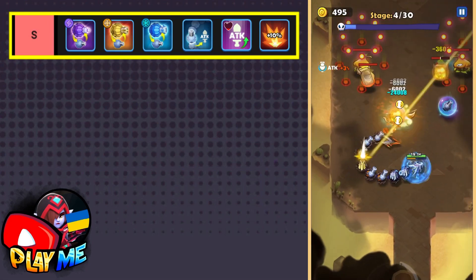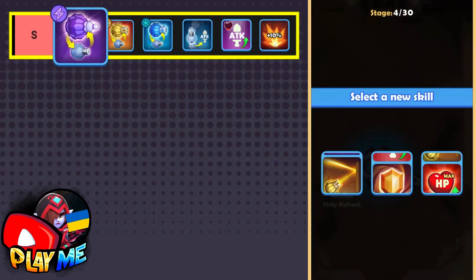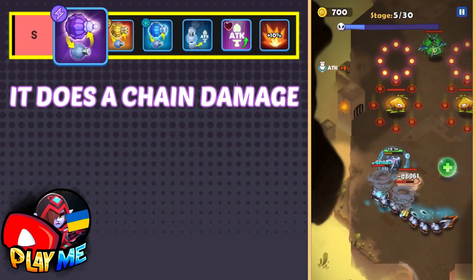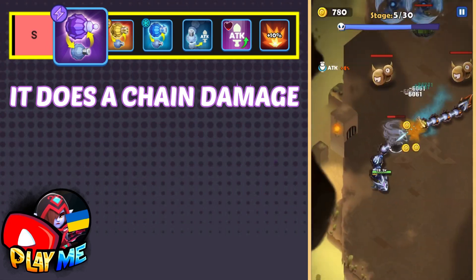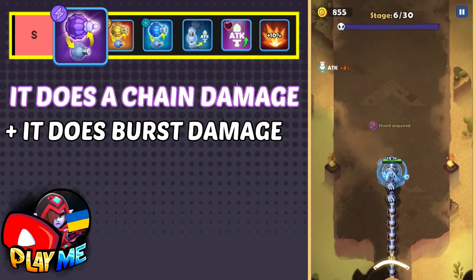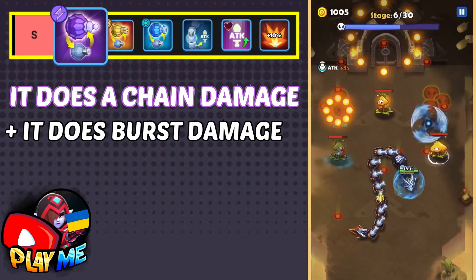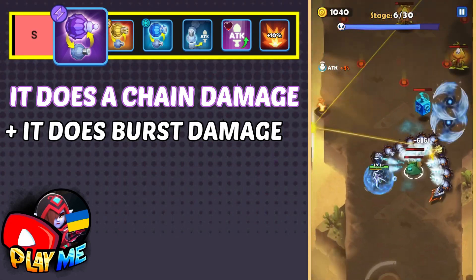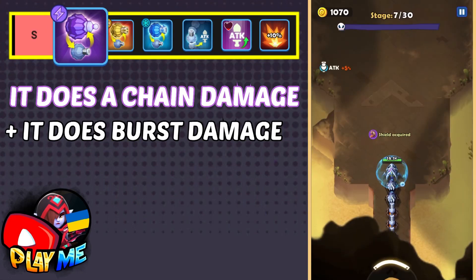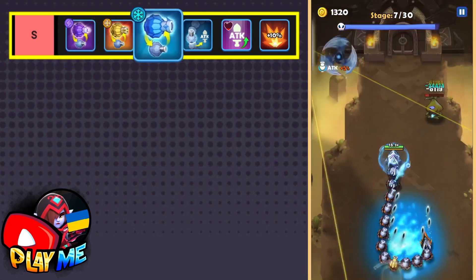Let's start with S-grade elemental skills. All elemental skills are useful, but only three of them I put as S-grade. Lightning is very powerful because when you hit one enemy, lightning spreads to all enemies, so one lightning turret can hit all enemies at once. At two crowns it deals burst damage, and at three crowns it does chain damage. It's not very high damage individually, but it hits all enemies — very useful especially when fighting bosses.